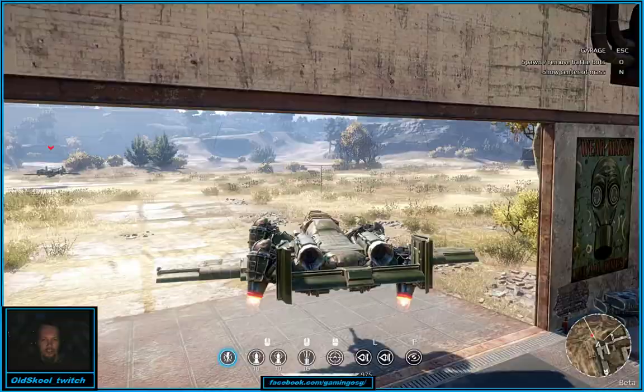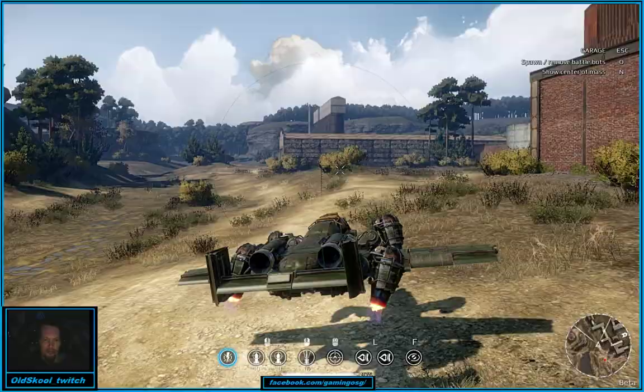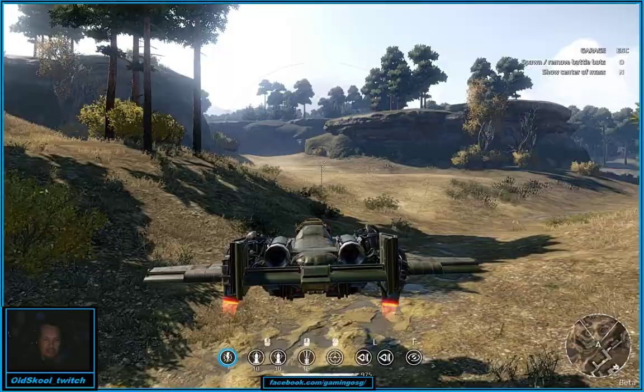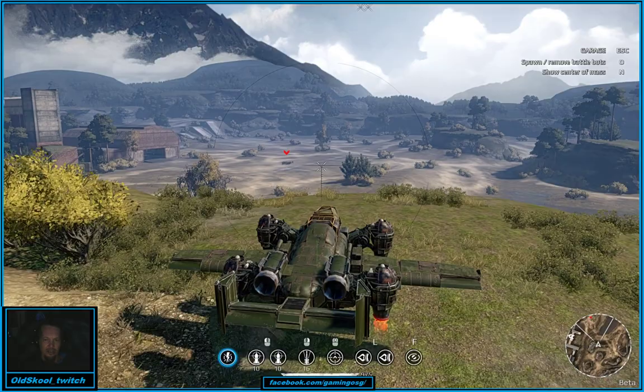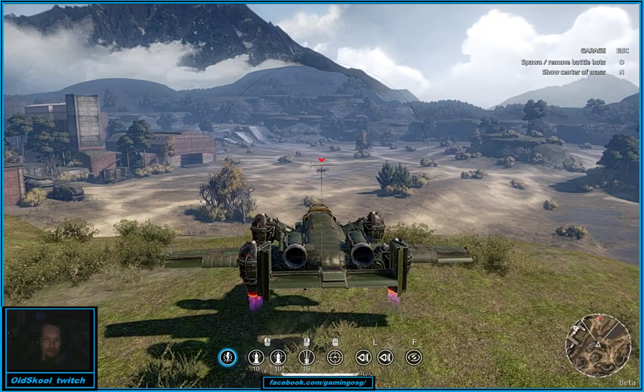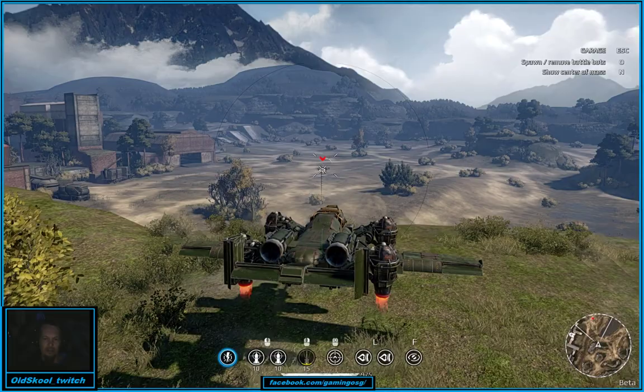Is she fast? Oh yeah. Is she agile? Oh yeah. Flies like a dream — turns, no problem. It's a little heavier, honestly, probably than most of your hovers or what you'd expect, but I use it as an aerial support vehicle. What she excels at amongst everything is actually being able to survey the battlefield and get a bead on people.